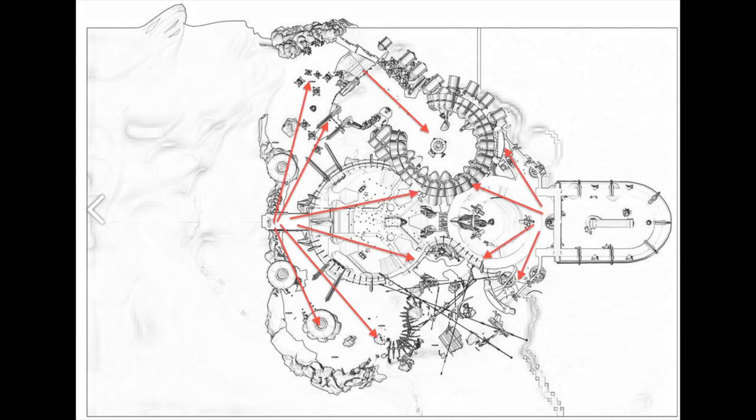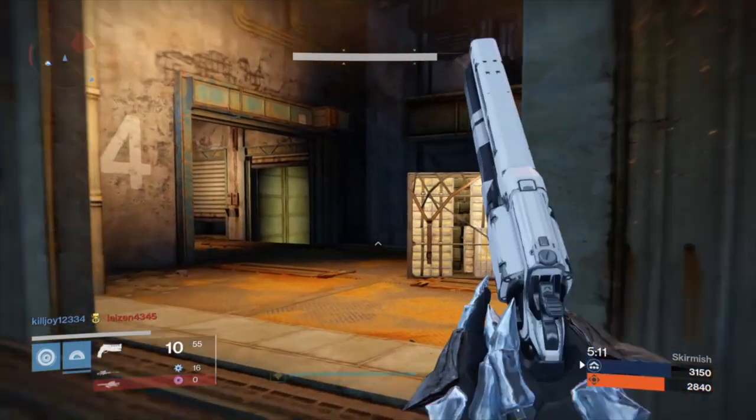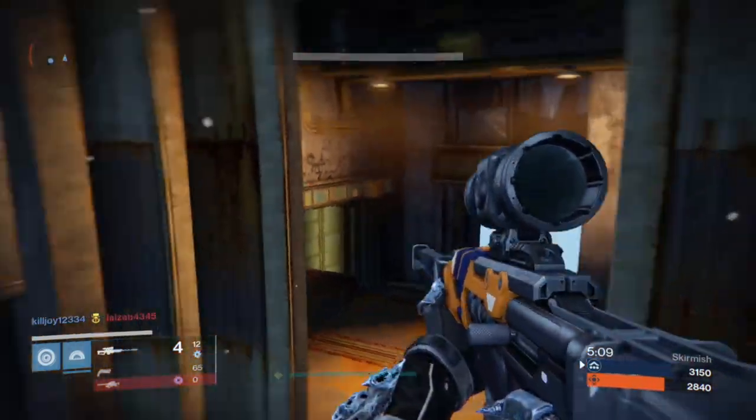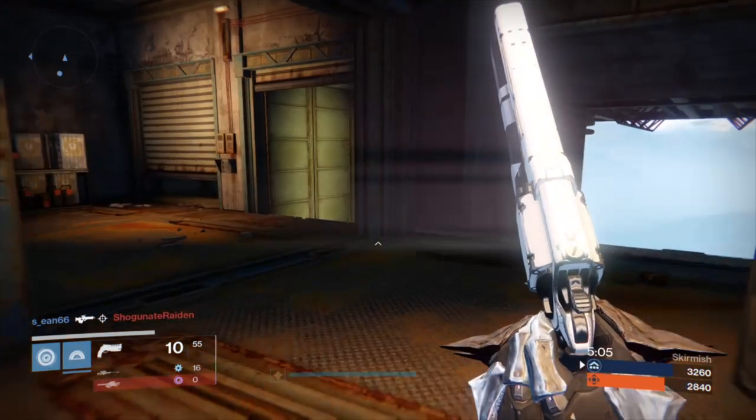Cauldron is another good example. The left side is Cliffside — if you're a sniper you can use Cliffside to cover more than half of the map, and from the inside heavy room you can look up into some of the spawn areas. If you're using a shotgun, stick to the inner rings where they're most effective, especially if you're coupling it with mobility perks and Firebolt grenades — whether you think it's cheesy or not, it's definitely super effective.